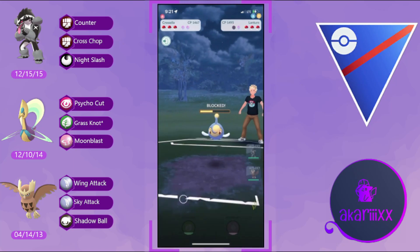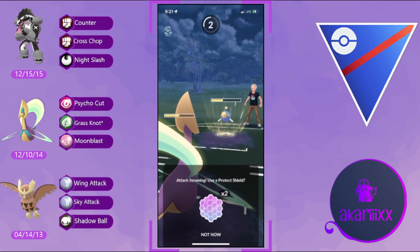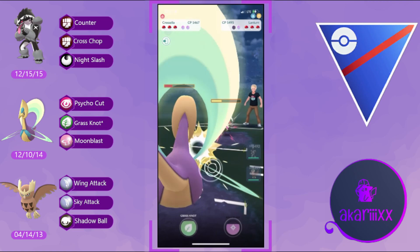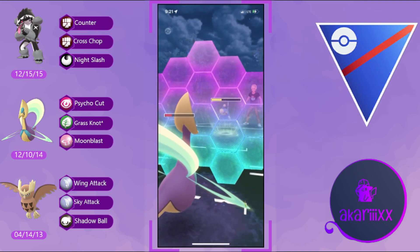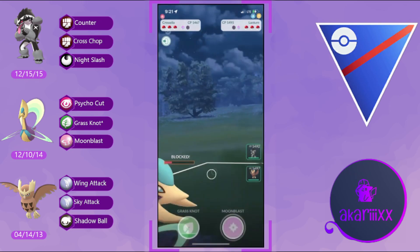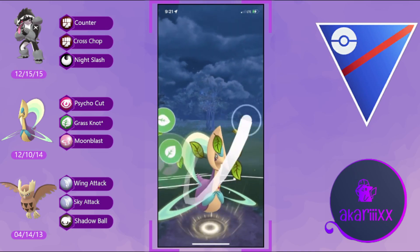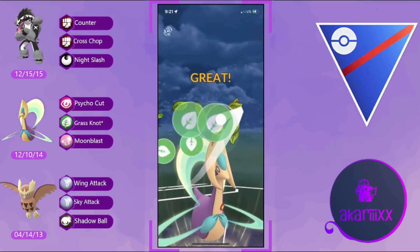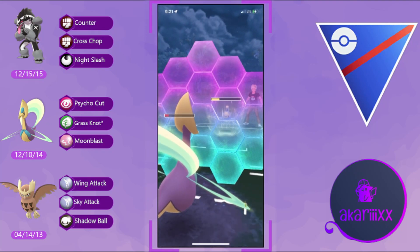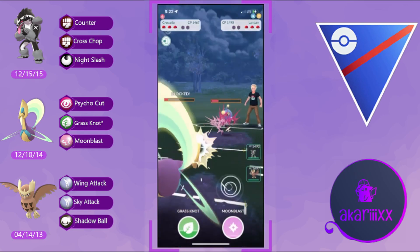We're going to easily take this matchup going even shields with Chrysalia, having already reached our second Grass Knot dealing super effective damage onto the opponent's Lantern. We grab the opponent's first shield. We can survive whatever the opponent throws — just another Surf. They continue to bait but have to fully commit. We expend one shield, matching shields with them.